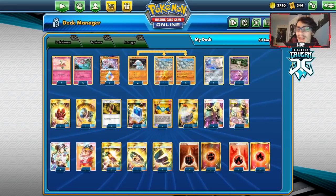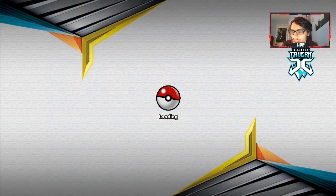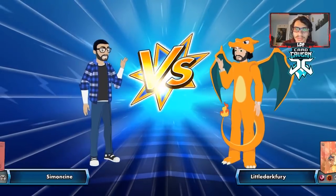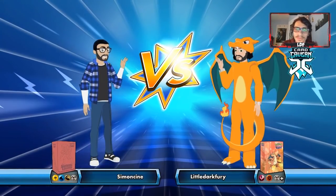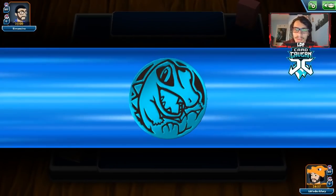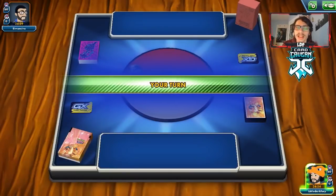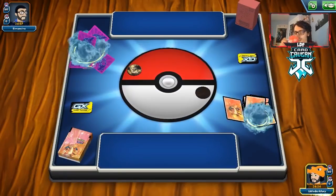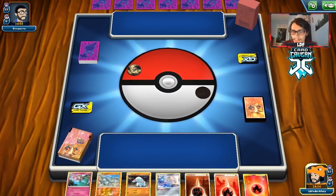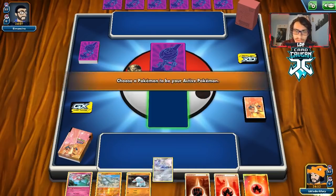Let's go show the deck off in action on PTCGO. First game of the new year — hopefully that means good luck. We're up against Samanchin and we do win the coin flip. Our opponent has got a lot of types in their deck. We start with a decent hand, and the Jirachi start is definitely helping us here. We can bench the Fampi and see what the opponent is playing — it could be a Quagnag deck.